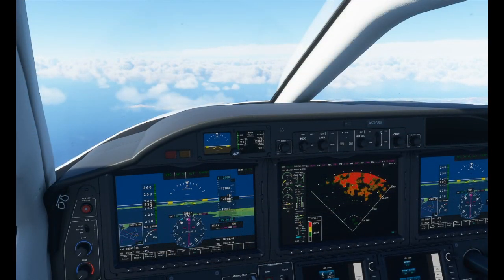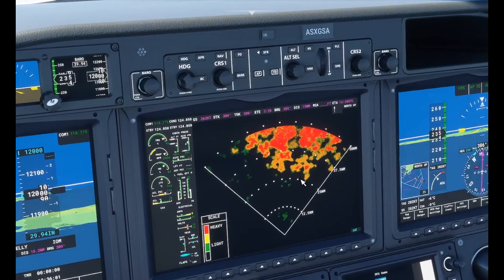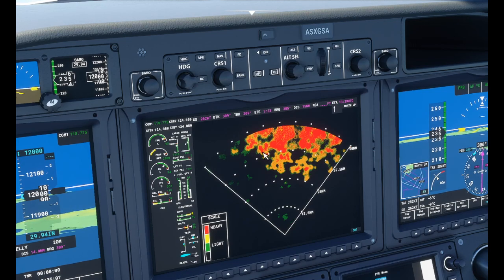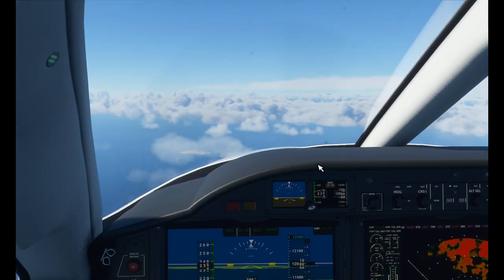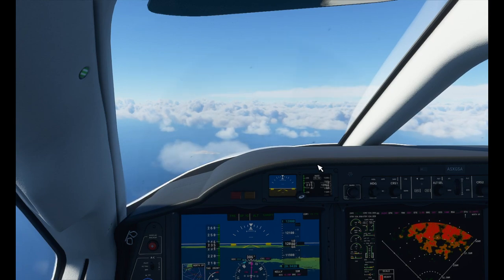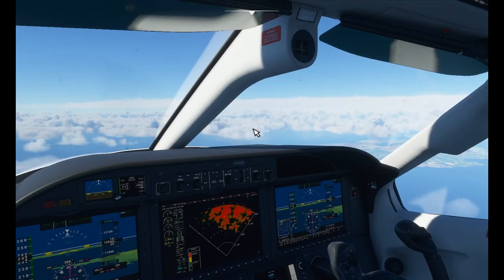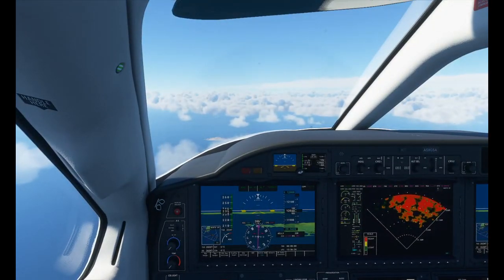As we get closer, that red blob on the weather radar is becoming a rather big red blob — I'm getting a bit concerned. That's looking pretty bad. So we'll have to keep an eye on that. Another great thing about this sim is that you'll see the weather building ahead if there's going to be a storm — and as I say that, I can see some building cloud. That might be a bit of a problem — hopefully we'll keep an eye out as we motor along.